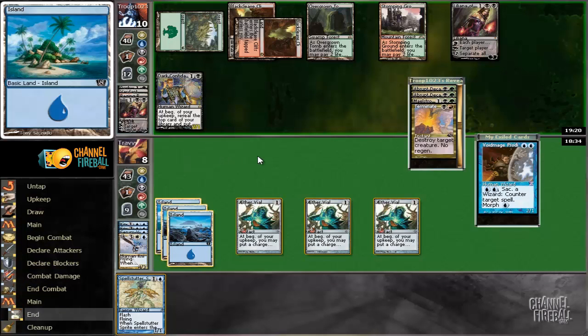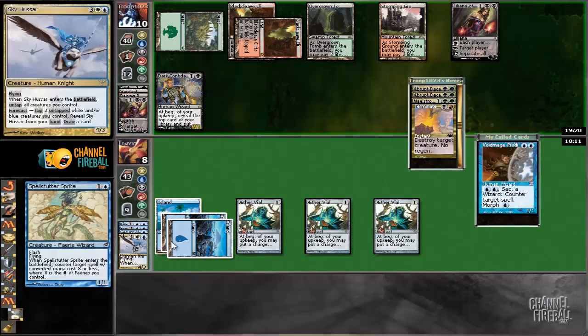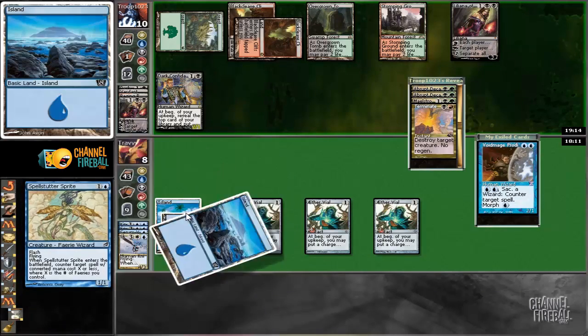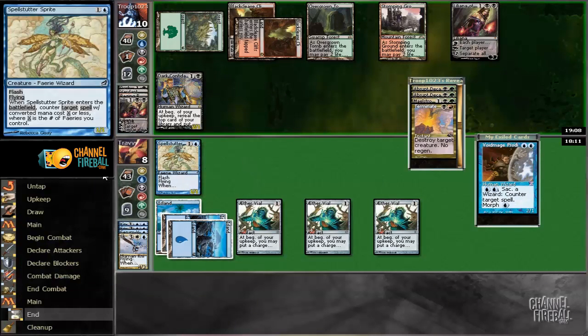I think I want to sit on the Spell Stutter. We could play it and attack Liliana, but then it would eat a Terminate. If we keep the Spell Stutter, maybe something... hmm, this is another really tough call. Maybe we could trade it — I kind of like the surprise it affords us. But I'm going to play it to either force a Terminate or tick down Liliana — it's a relevant body right now. If the opponent expends their Terminate, and we draw a four-drop, we'll probably just win. It gets terminated — sure.